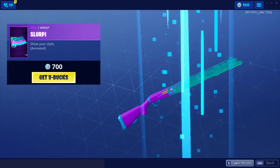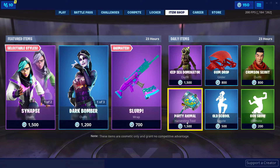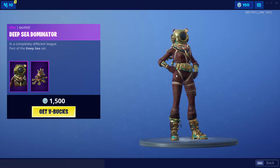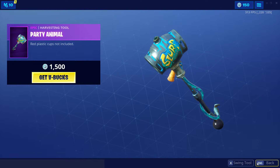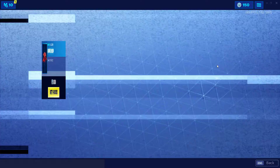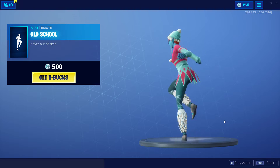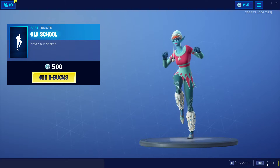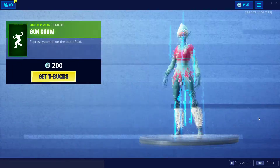The animated Slurp wrap — I'm not sure if that's new or not, I think it is. I'm going to say probably in the title that it's new, and if it's not, let me know in the comment section below. Deep Sea Dominator — I do like that skin a lot. Party Animal Pickaxe, Gumdrop Glider, Old School emote, Crimson Scout, and the Gun Show emote.